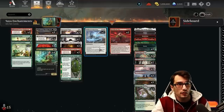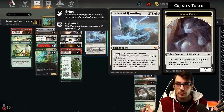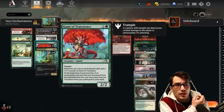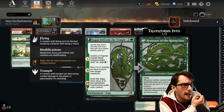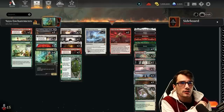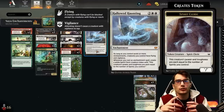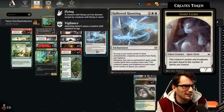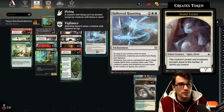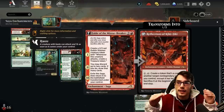Hallowed Haunting creates spirit clerics whenever we play an enchantment. These spirits have power and toughness equal to the number of spirits you control. We also have the Visitor — a spirit. We also have the Kami — a spirit. The Rising Star is a dragon spirit as well. Katilda is also a spirit — super tight synergy through those spirits. And if you can accumulate a bunch of them, you gain flying and vigilance. If you have seven or more enchantments, creatures you control have flying and vigilance, which will be really easy for us to accumulate.